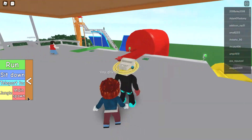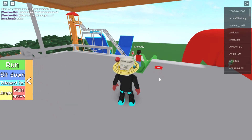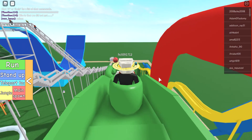Right here there are four of the main water slides — this is right where you start off. So let's just go down this water slide first; this is the green one.